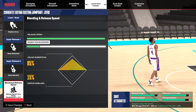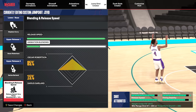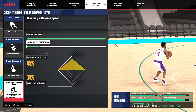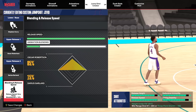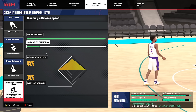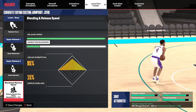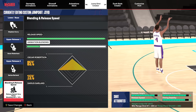For 6'4 and under builds, the jump shot I'd recommend above all others is: base Stephen Curry, release 1 Oscar Robertson, release 2 Darius Garland. 100% release speed, blending 85% Robertson, 15% Darius Garland. Once you get used to whatever timing is your preference — set point, push, or release — you will be greening everything. This jump shot is so fast and so good it's ridiculous. If you're Starter 3 you can unlock Patty Mills base with these same releases and shoot over people just like 6'6 guards do with Tracy McGrady.